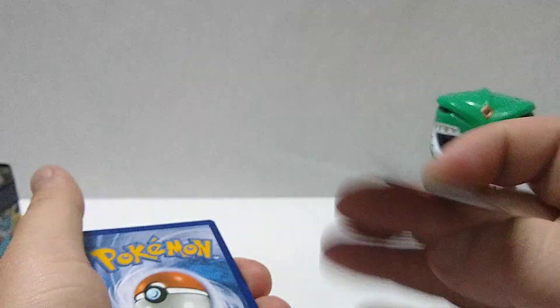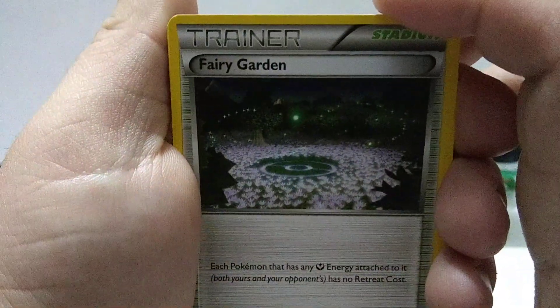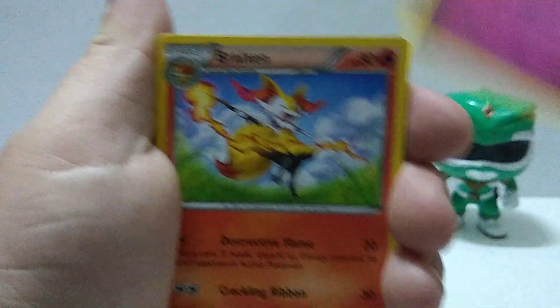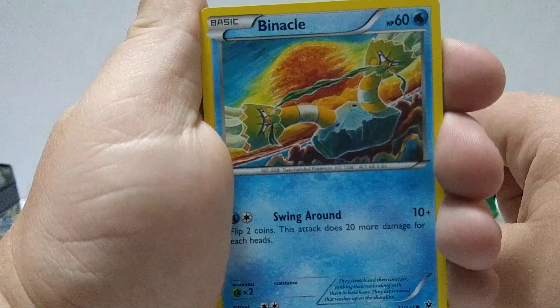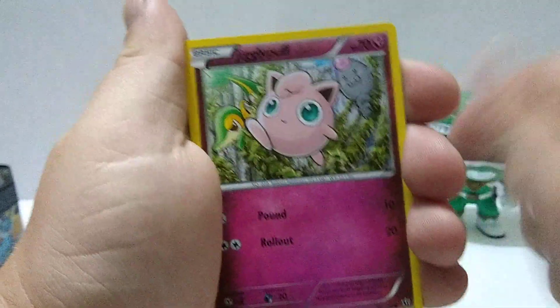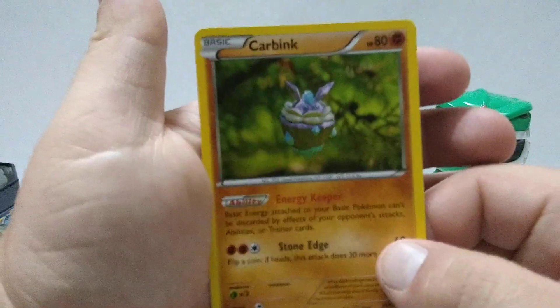Opening the Fates Collide booster — there's a code card. Fairy Garden Trainer, Whimsicott, Snivy, Snubbull, Binacle, Meowth — that's right — Wigglytuff. And a reverse holographic Lucario card — nice. And a Carbink, regular rare. But look at that art — nice.